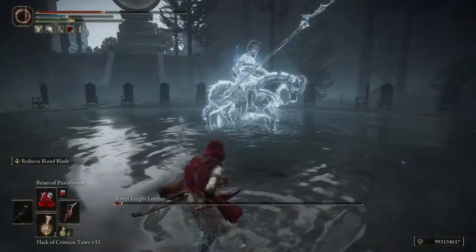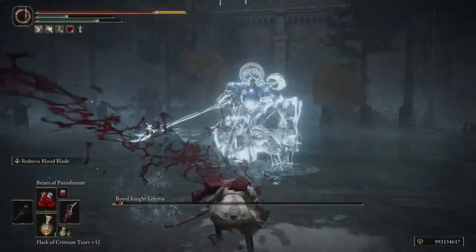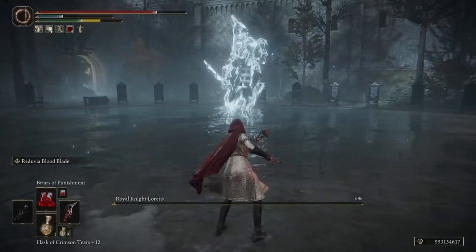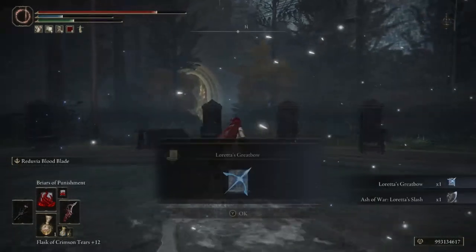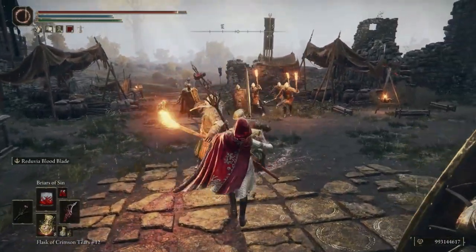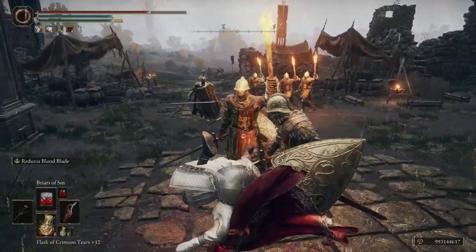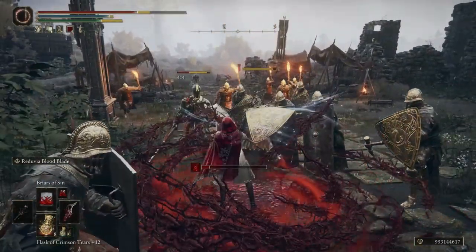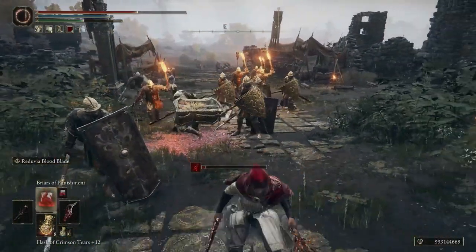Both of these spells do take some time to cast, which is why we're going to be using the Radagon Icon as one of our talismans — just keep that in mind when fighting. That's also why we're using the Reduvia, because it's quick to hit, it's a dagger, and it has one of the best ashes of war in the game: Blood Blade. It does a lot of damage at a distance, and you can multicast it.